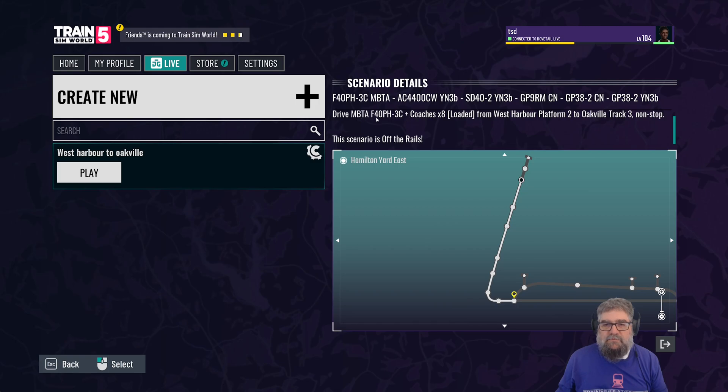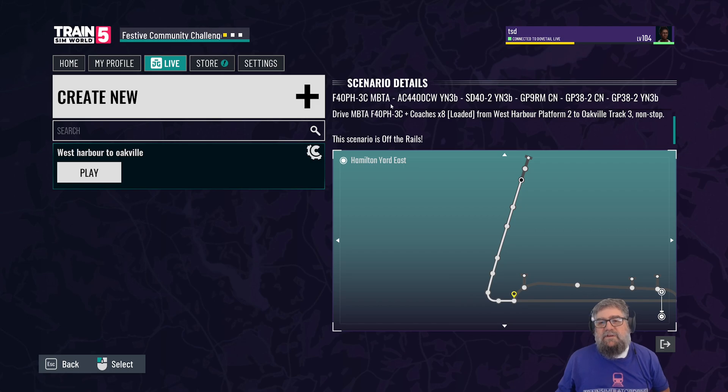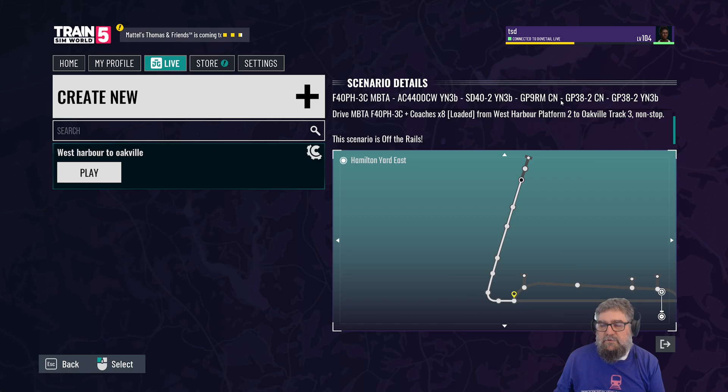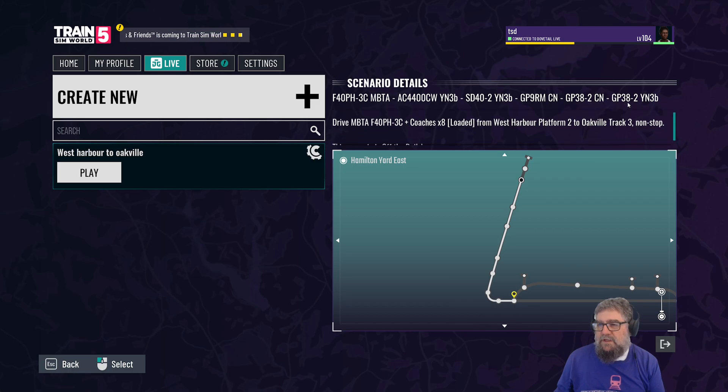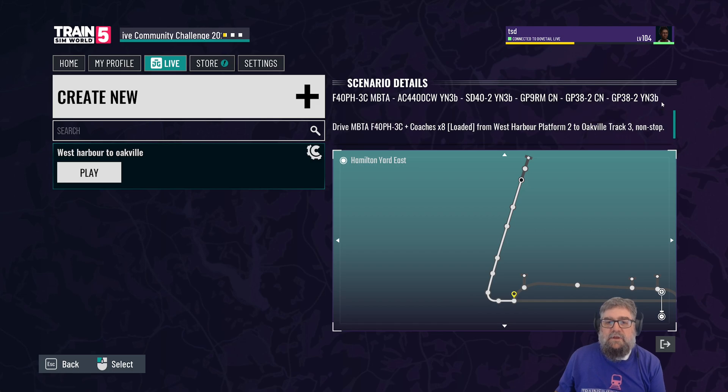There's a bit more description in here: 'Drive the MBTA F40 PH-3C with eight coaches loaded from West Harbour Platform 2 to Oakville Track 3, non-stop.' And here's the rolling stock it needs: the F40 PH-3C, MBTA AC 4400CW YN3B from Sand Patch, SD40-2 YN3B also from Sand Patch, GP9RM CN from Oakville, GP38-2 CN Oakville, and GP38-2 YN3B from Sand Patch. So you need three things: Oakville, the original Boston route, and Sand Patch.